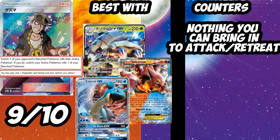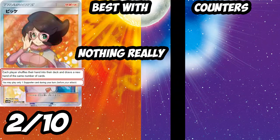Next up is Guzma — the huge big bad boy of the set. Switch one of your opponent's bench Pokémon with their active; if you do, switch your active Pokémon with one from your bench. This is a great Supporter effect. With Lysandre rotating soon, Guzma will be the go-to card. It combos nicely with Lapras and Volcanion for re-attacking, and with Golisopod for First Impression. The only issue is if you have nothing good to bring in to attack or retreat, but I think Guzma is really good — 9 out of 10.